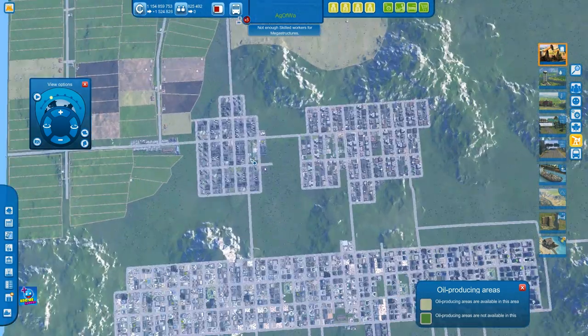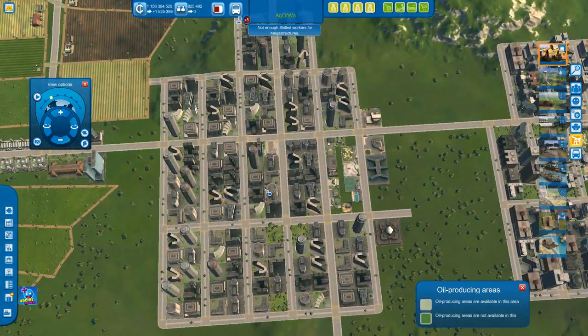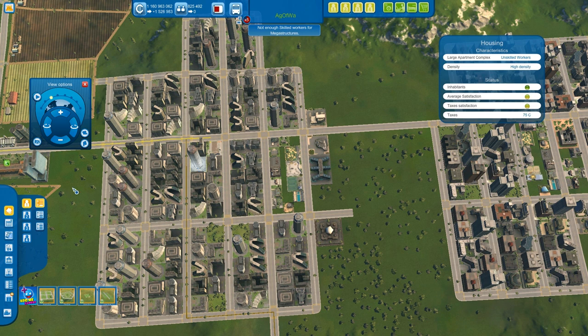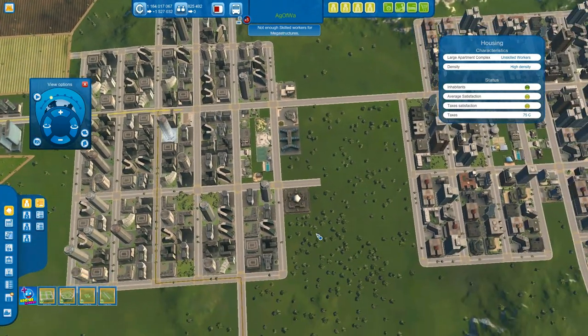In terms of placing down your housing — unskilled, skilled, and executives — what's the most effective layout? You have four different classes, each with low, medium, and high density. The higher density you go, the more population in that one building. Low density maybe has ten people in it, but high density maybe has a thousand — you're literally throwing down skyscrapers and big apartment blocks.